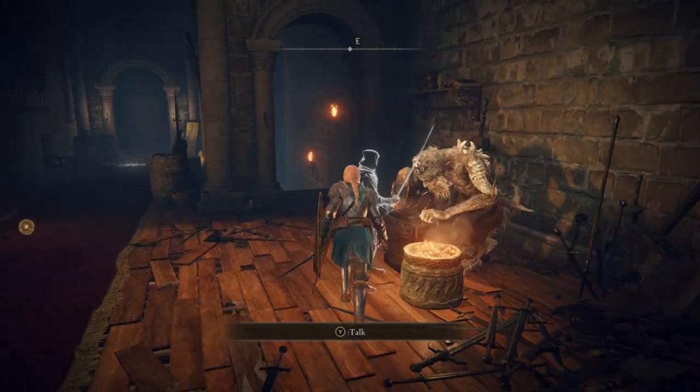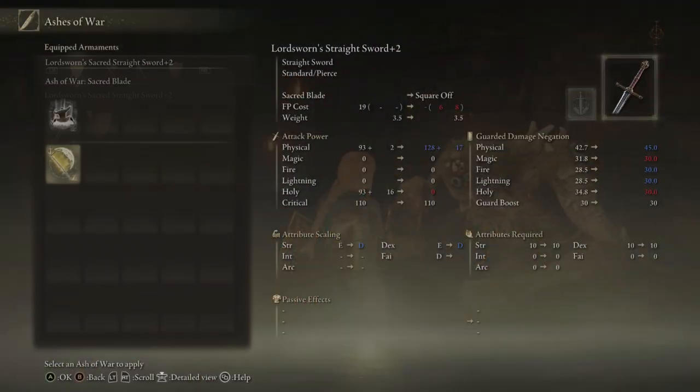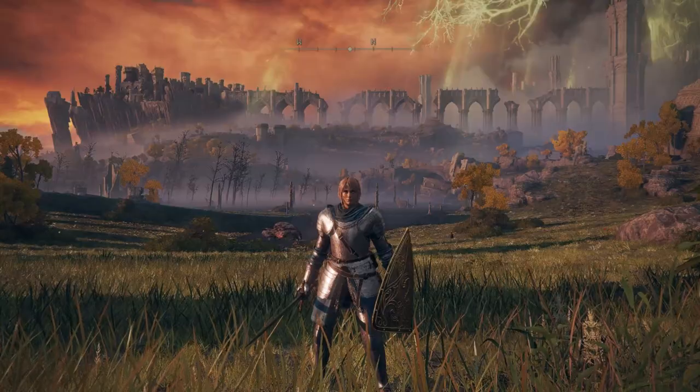Once you have Sacred Blade, go to Round Table Hold or any grace point, put the Ash of War on your weapon, and select Sacred. Sacred scales with Faith and does holy damage. That's where most of your damage is going to come from, because for this build I won't pump a lot of points into Strength — all the damage is really going to come from holy damage scaling with Faith and from leveling up the weapon.